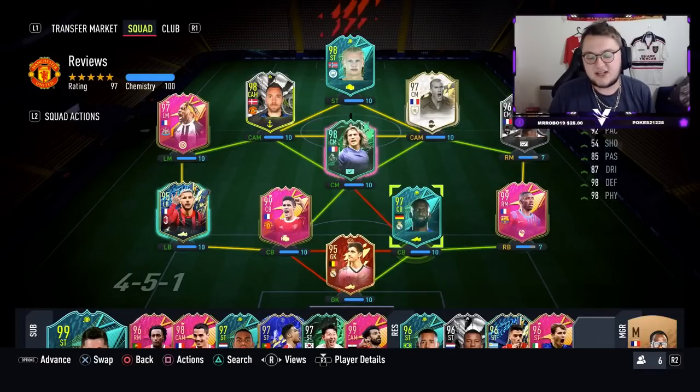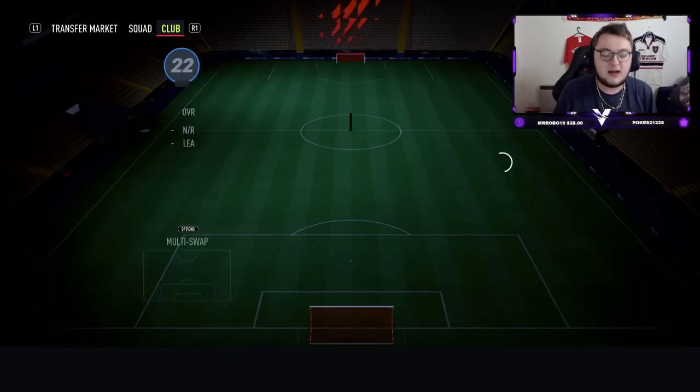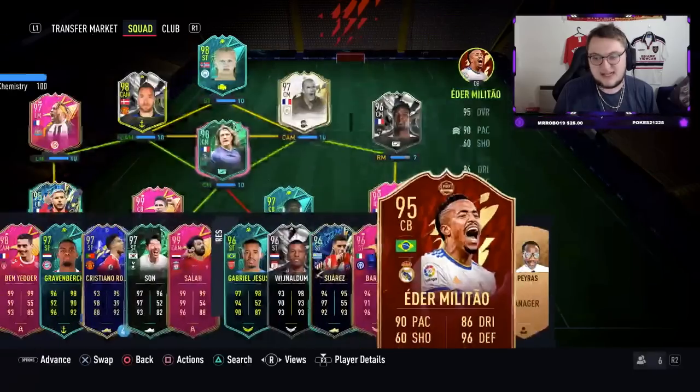Today EA released Antonio Rudiger as a moments player, obviously recently transferred from Chelsea to Real Madrid, arguably one of the best centre-backs in world football currently. This card is going to cost you an 88, 87 and 86 rated squad, probably the replacement on a lot of your teams for Eder Militao.